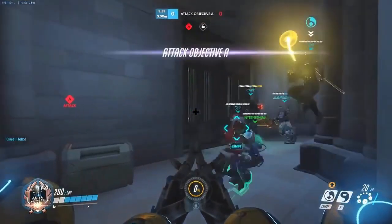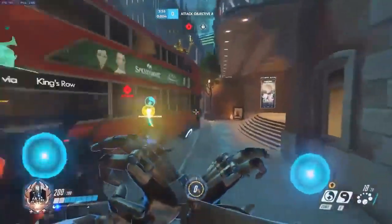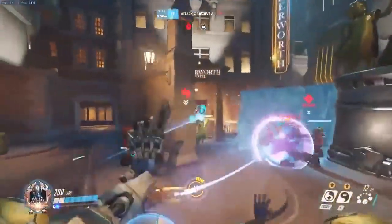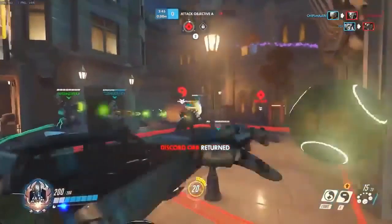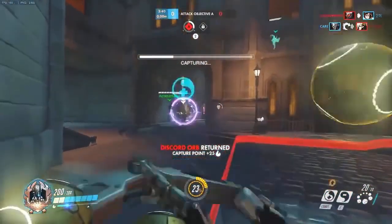Hey guys, it's Joe here today talking about Zenyatta and some tips on how to improve — positioning and everything — based on this player's gameplay. He's really really good at this character, has a ton of kills, and the first thing I'll say is that when you do get a ton of kills as a character like Zenyatta, you should be proud of yourself instead of flaming your team. This guy does amazing on this character.